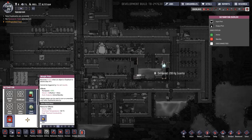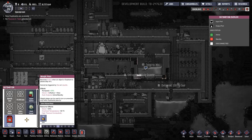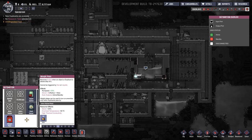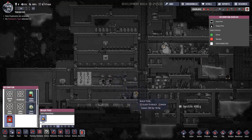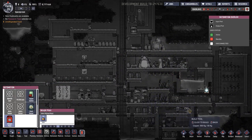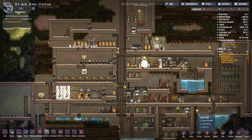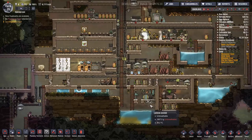Weight plate becomes active when an object or duplicant is placed on top of it — it cannot be triggered by gas or liquids. Weight plates can be used to turn on amenities only when duplicants pass by. Okay, I guess we could turn lights on and off that way. I don't know how important that is — let's just leave it for now.